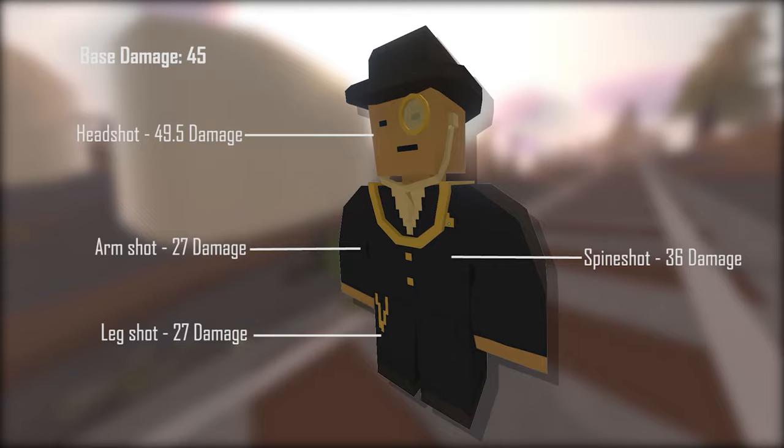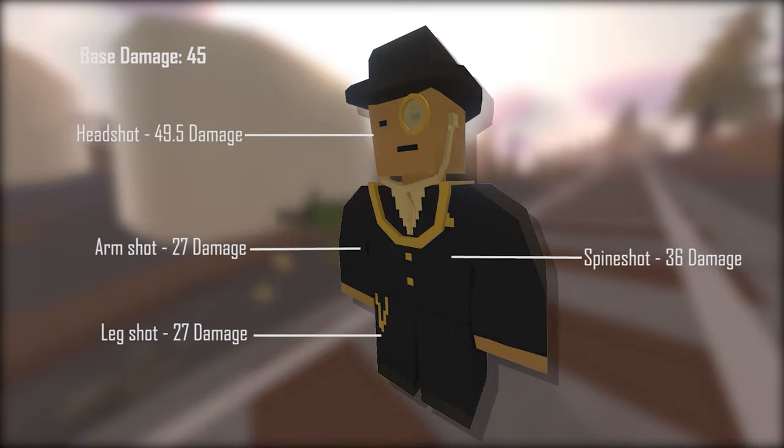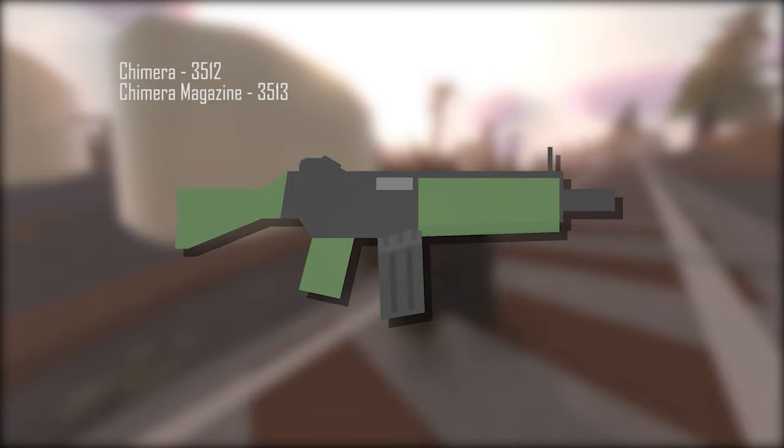The Chimera has a spineshot damage of 36, armshot damage of 27, and legshot damage of 27. The ID for the Chimera is 3512, and the Chimera Magazine is 3513.